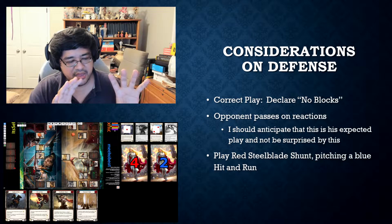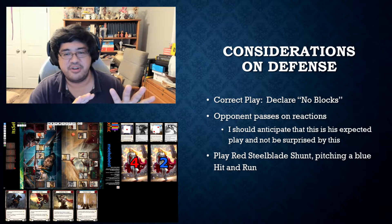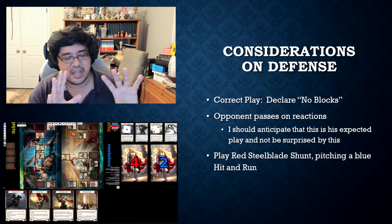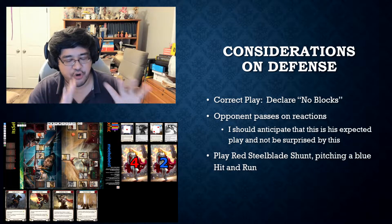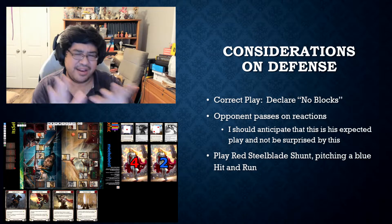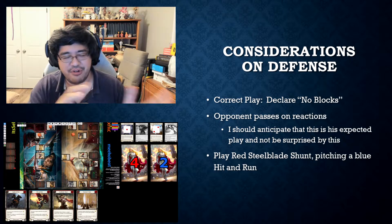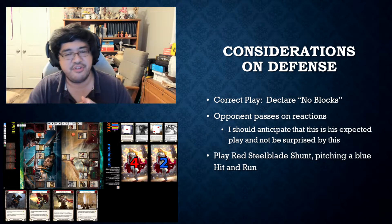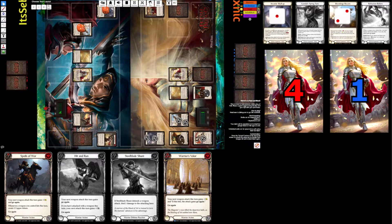Hopefully you understood exactly how I got to this decision. Generally you don't consider just the defense without looking at the offense. However, in this particular case, the defense was so important because blocking incorrectly here would actually lose the game - so I looked at defense first with higher consideration and almost in isolation. Now let's move on to the second part of the turn cycle: offense. I have a red Spoils of War and a blue Warrior's Valor in my hand. How would you play this hand?